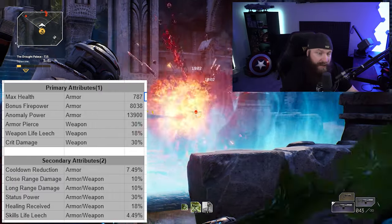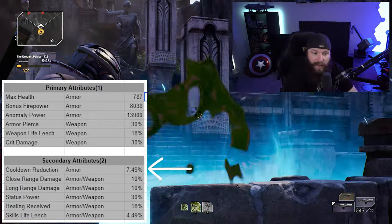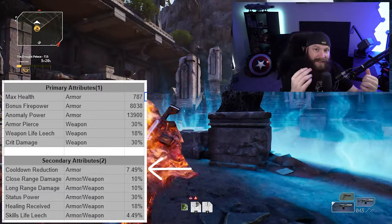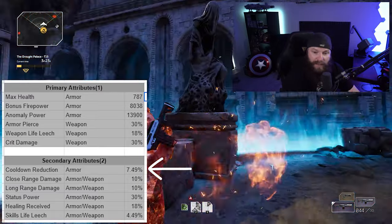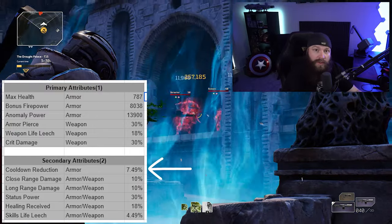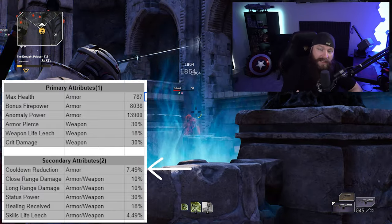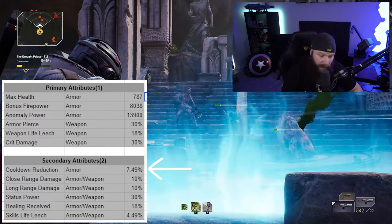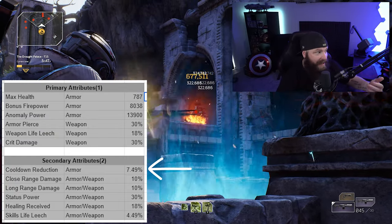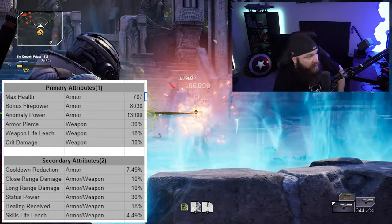Moving to secondary attributes: cooldown reduction is generally well understood. Any build focused on anomaly — I'm looking at Devastator, Pyromancer, and Trickster — benefits hugely from this. If you have it on four or five armor pieces you can drastically lower skill cooldowns and get them out much quicker. If you're anomaly-based, your skills are where the majority of your damage comes from, so cooldown reduction effectively and exponentially increases your damage output.